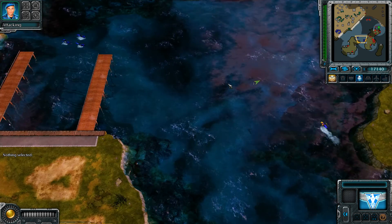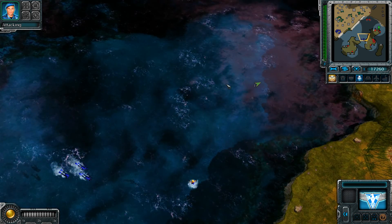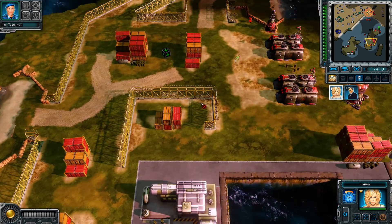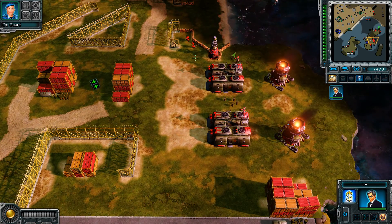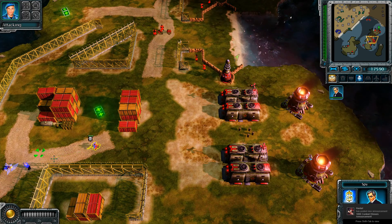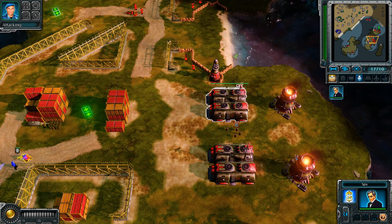I'm gonna move out into the water so that I don't risk losing my spies to some bears. Would those bears have come across? Doesn't look like it just yet. It looks like I'm clear. Tanya here, ready to go. Well, it says lockdown. I think in Red Alert 2 it allowed you to build some things if you did that. But it looks like here, maybe, you lock it down so that they can't use it for a while.